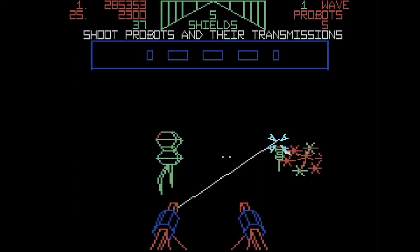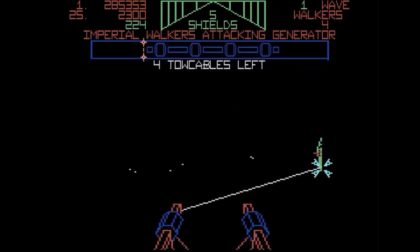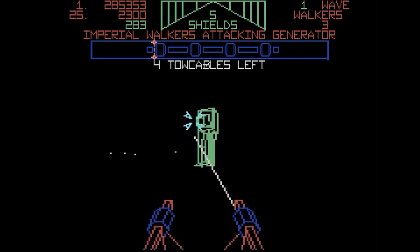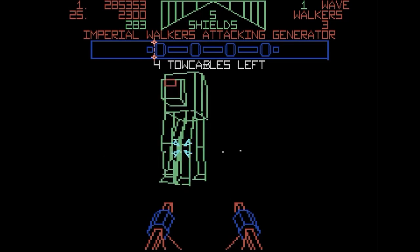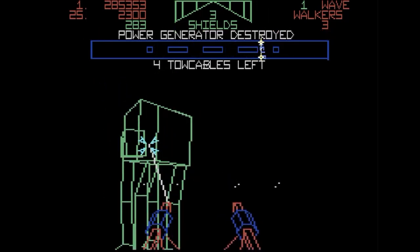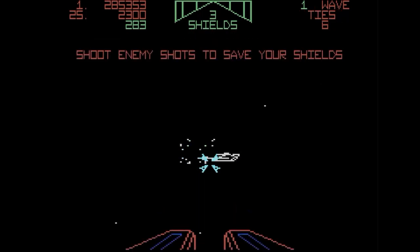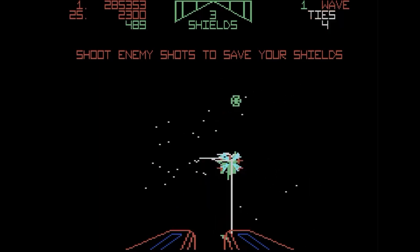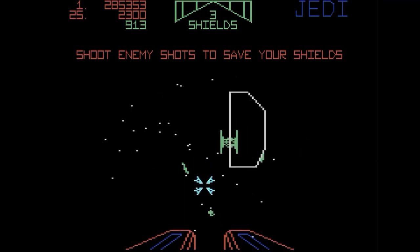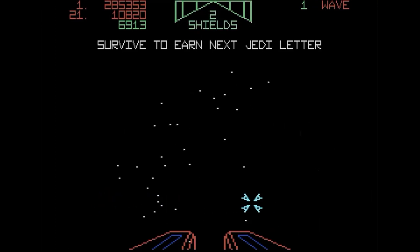Here is the Empire Strikes Back arcade version, which was actually a conversion kit for the original Star Wars arcade game. When arcade operators got bored with the game they had, they could send away for a kit to convert it into a different game. The wireframe graphics are pretty good, although it's a little bit slow. It's crazy that they would attempt doing this on the Commodore. Fairly good representation of the arcade game, except it's a little bit slower. I couldn't figure out how to shoot the tow cables — probably the space bar. Here we are being attacked by TIE Fighters and Darth Vader's Star Destroyer in the background. Somehow I got a Jedi letter — I have no idea how I got that. Then here's the asteroids flying in — you gotta avoid them.